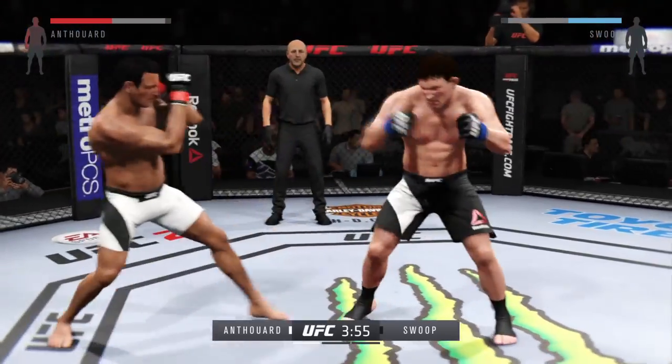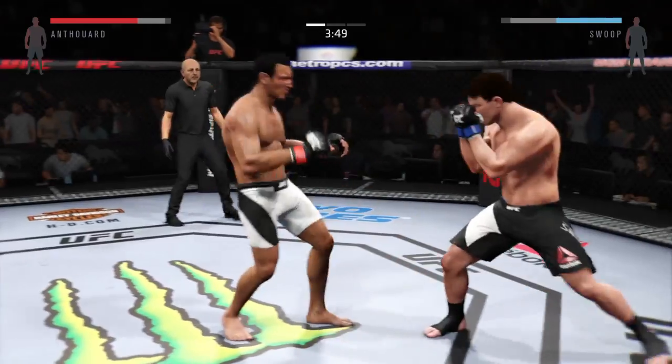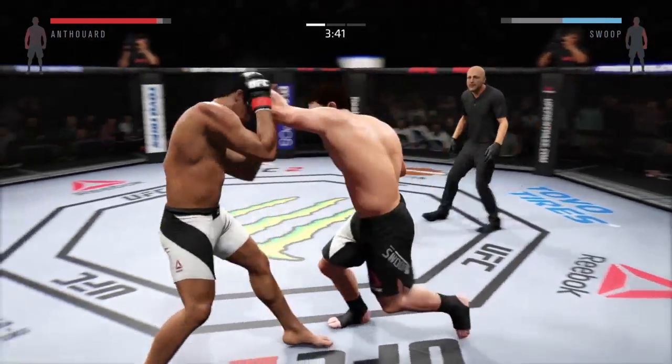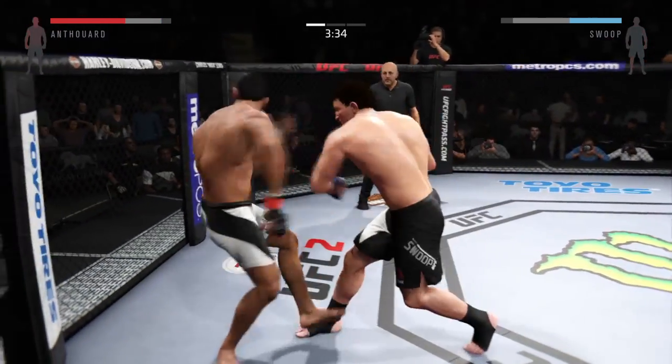And he got caught with that hook. He's doing a good job of throwing punches and kicks from all angles here, really doing a great job of mixing things up. He avoids damage with a nice block. Good roundhouse kick to the midsection.